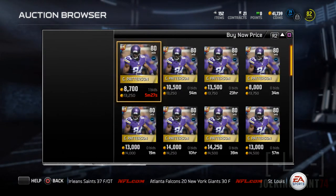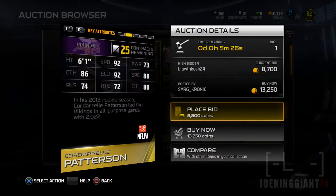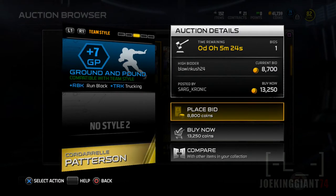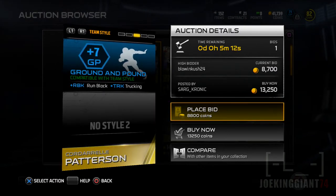Let me check - this is the cheapest one? Yesterday it was around eight thousand coins, so yeah, if it has plus seven it will have plus fourteen and he'll be 85 overall.